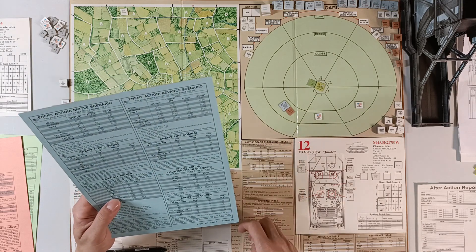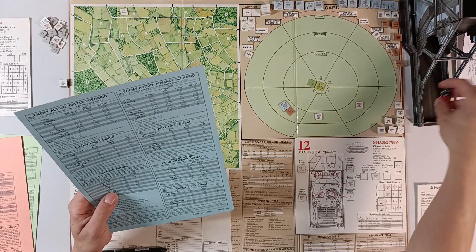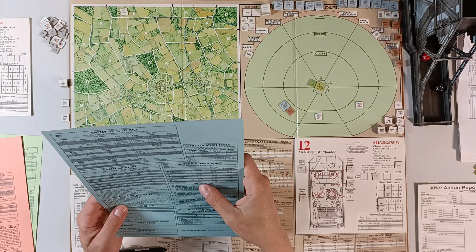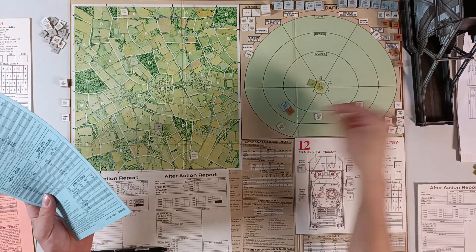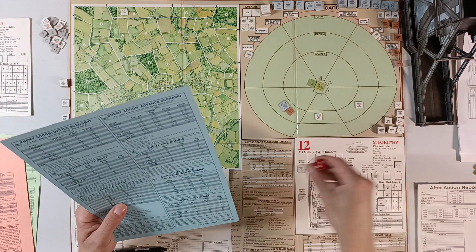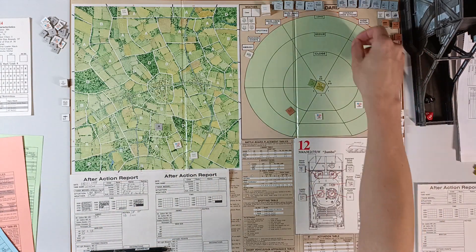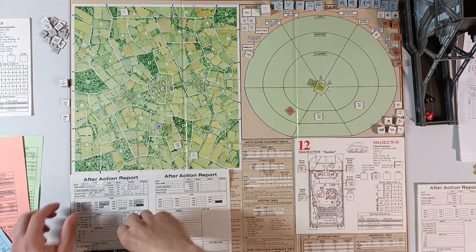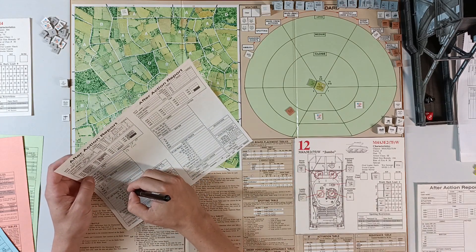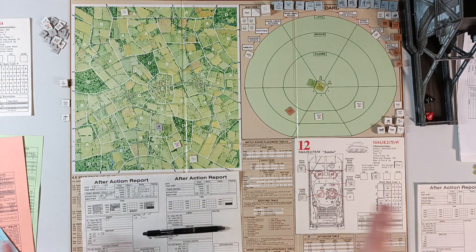The next Stug — again 1 to 36 to knock him out, we roll 72, so that's not enough. Then we have random events and we get 85, which is flanking fire. So we attempt again, this time rolling 1 to 46, and we roll 21. So we take out that Stug as well. We mark on our after action report: two self-propelled guns knocked out. That was a random event, so that ends it.